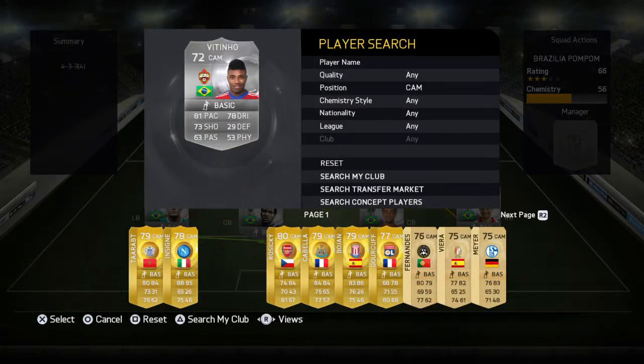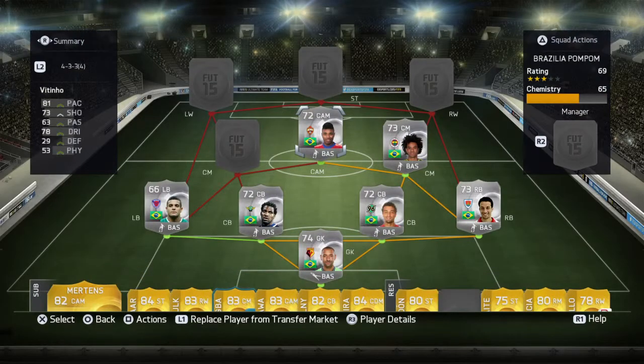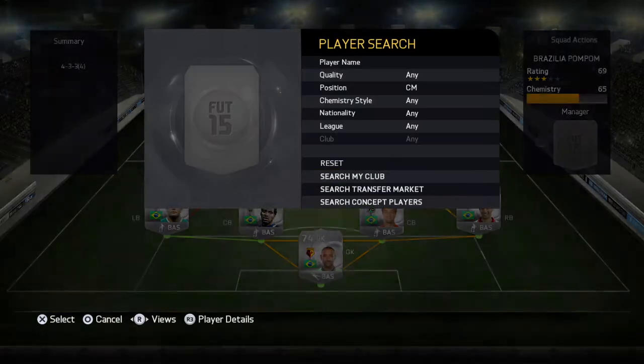In CAM we are going with Vitino. He has got 5-star skill moves and 4-star weak foot. He's got some decent pace, some good dribbling, good shot, and he's an all-round amazing player — one of the two 5-star skillers in the squad.